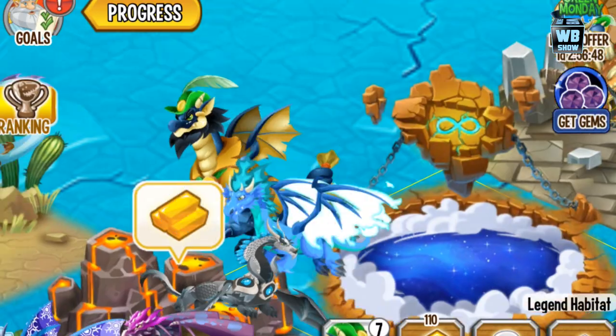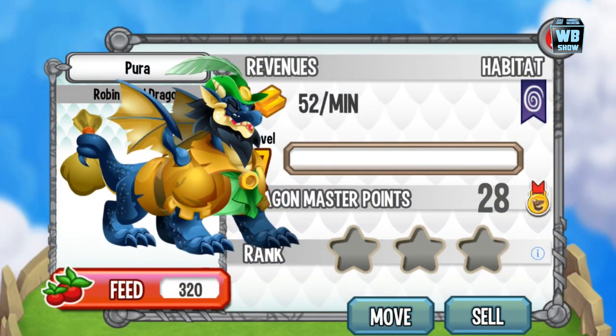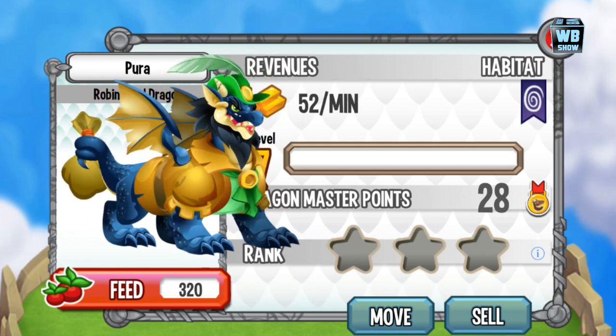That's pretty much it — this is the Robin Hood dragon, the legendary type dragon in Dragon City, only available through a special purchase. Maybe they'll change it later, but right now you cannot breed it. You can only get it through a special purchase, and that's the look at the Robin Hood dragon in the game.